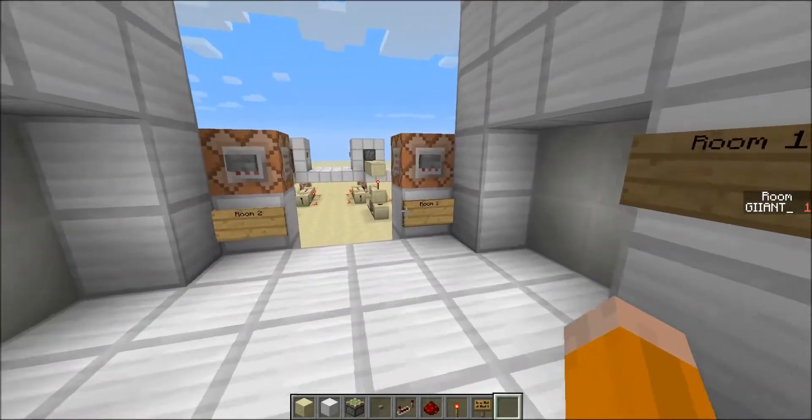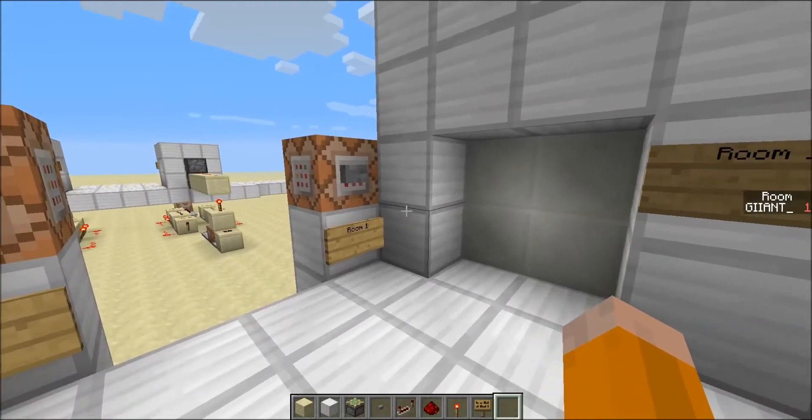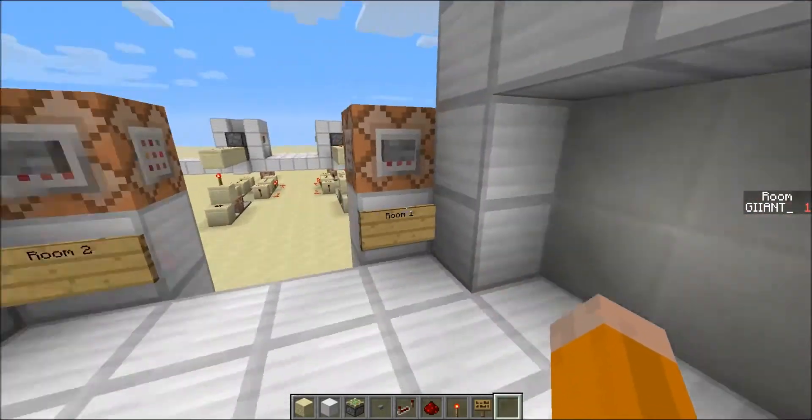I've got a new circuit for you guys. This is like a private door, so it could be used in hotels and stuff where you only want specific players who go into a room and not other rooms.